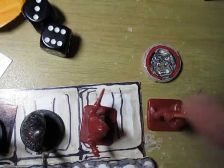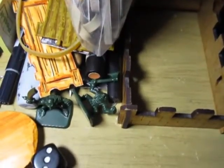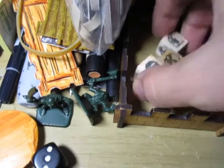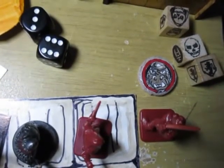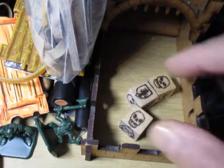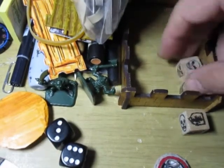We went around this corner - the barbarian spotted an orc at the end of the hallway. The orc came flying up and took a stab at the barbarian - one hit. The barbarian defends, totally defends. It's the barbarian's turn and he lands two hits, more than enough. The orc tries to defend against both hits - nope. The orc bites the dust.